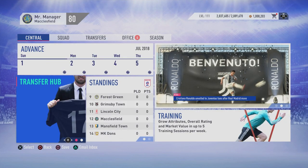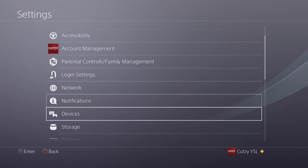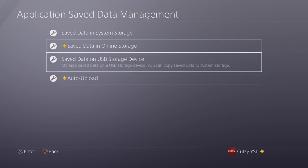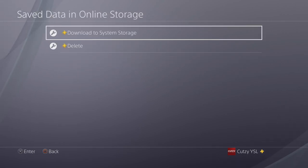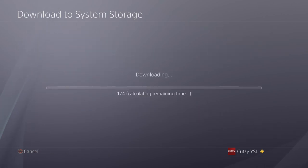So don't need this anymore - close application, go back to the menu, settings, application save data management. Now I'm going to go into save data in online storage. If you've got it saved onto a USB device, use that option instead. Download to system storage - select all of them, download. So now empty 1, 2, 3, and 4 join the party. Now load up FIFA once again to show you that it's worked. It didn't take that long to be fair - I thought it was going to take at least 20 minutes but the PlayStation is running pretty smooth today.